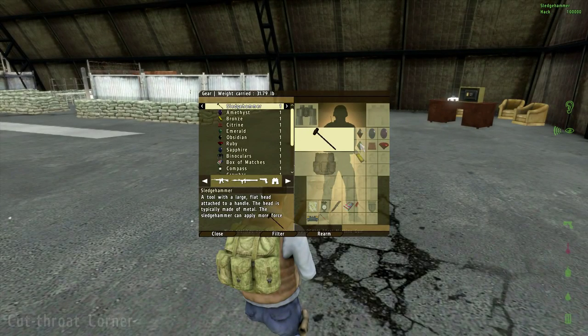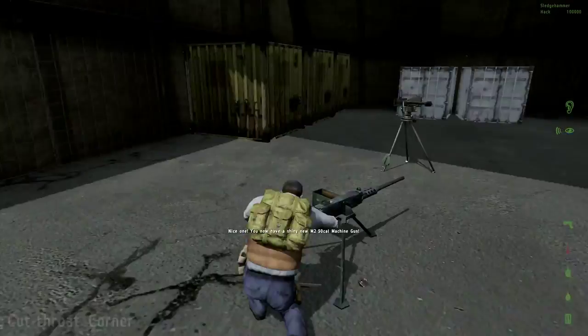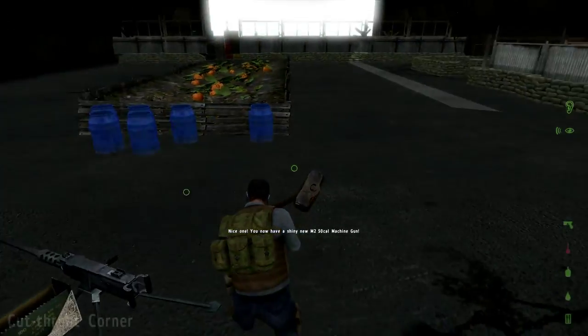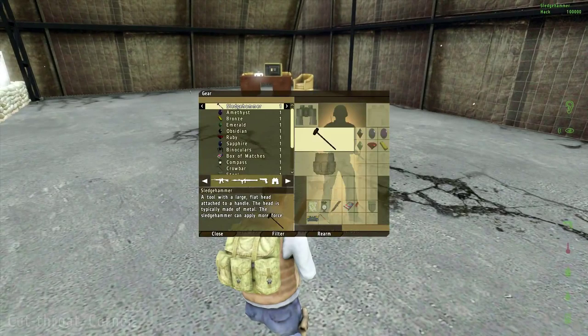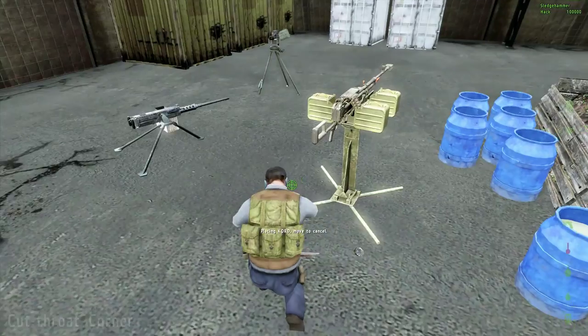Here we go with citrine — 50 cal mini tripod. There's no plot hole requirement around here, so the only place you can't build these is on somebody else's base. It will tell you you can't build on someone else's base, but other than that you can place it anywhere. Here we've got the cord again — tripod or mini tripod — the tripod actually looks way better. That's a sick gun right there.